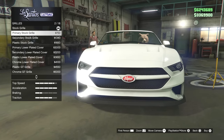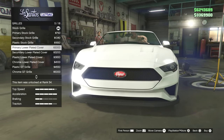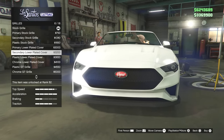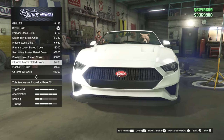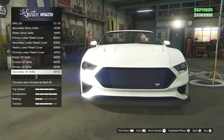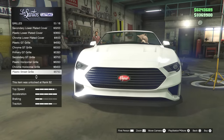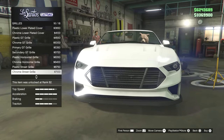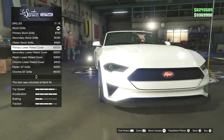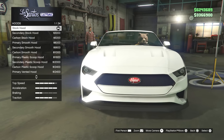We can change the grill, which will probably make it look even more like the Mustang. This one has a cover on it but yes, it does rip off the Mustang's shape. We can totally take everything off, which looks nice. I want it to look as close to the Mustang as possible — and it already looks crazily close. Let's see how this grill option serves the car and we can change it later.